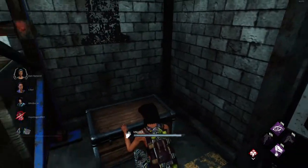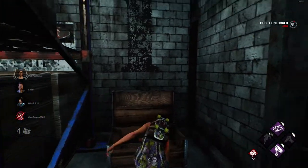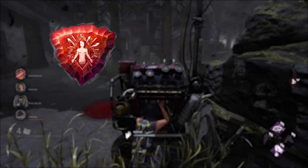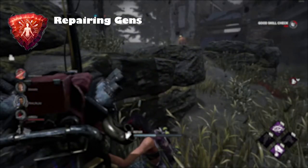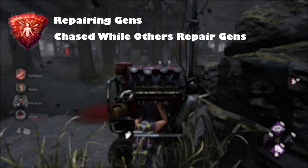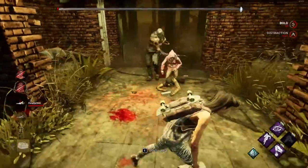The first category is Lightbringer. You rank up this emblem by repairing generators. You also gain points if you're being chased by the killer and the other survivors are doing generators.